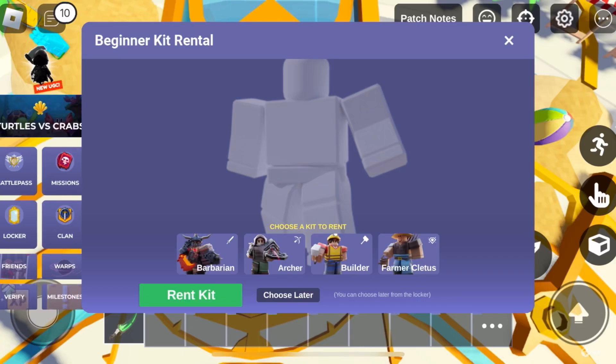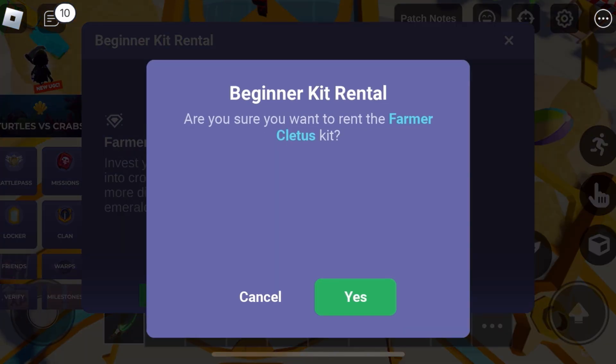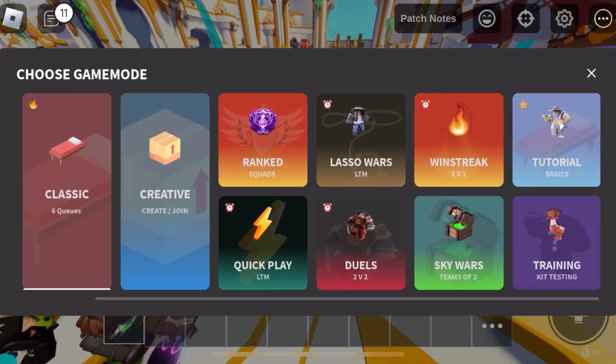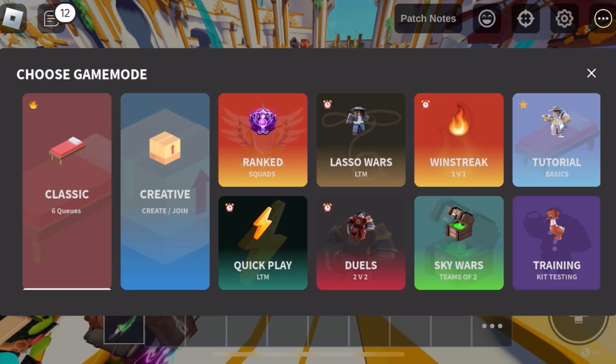Okay guys, so I just joined Bed Wars and it's asking me to rent a kit — Farmer Cletus, because that's the only kit I don't have. So let me rent it. Okay, let's see — tutorial. Wait, I want to see how good this tutorial is, so I'm going to go into the tutorial and see how good it is.